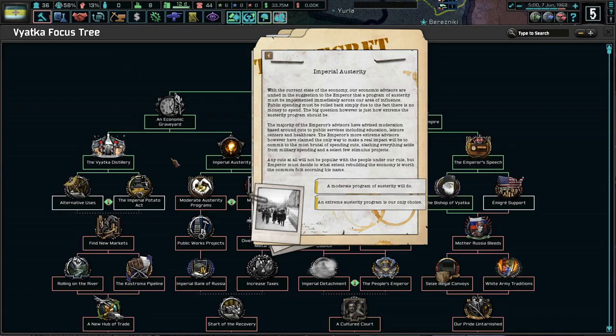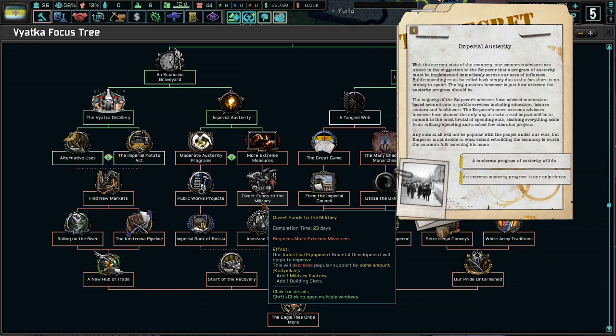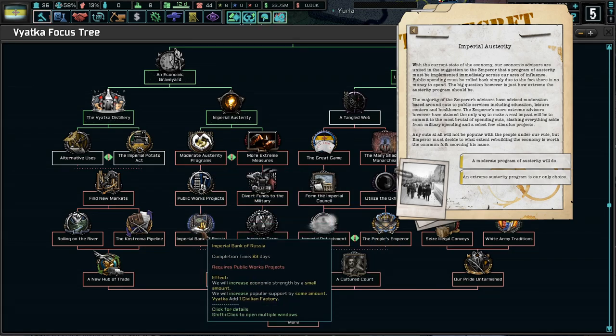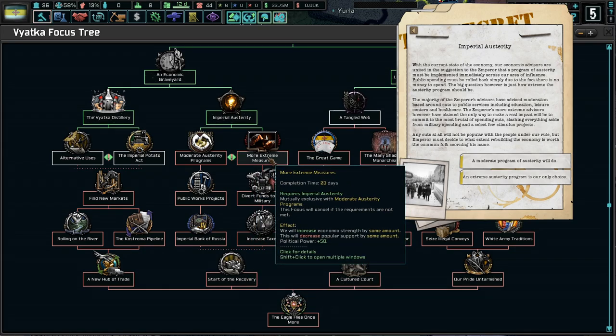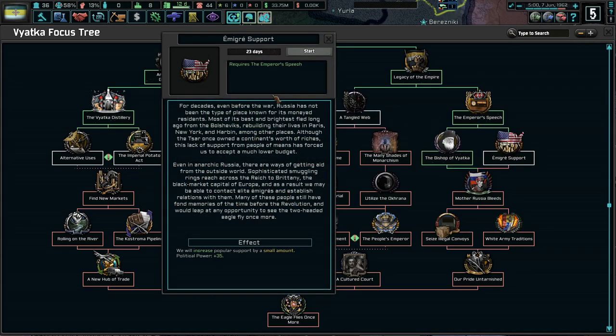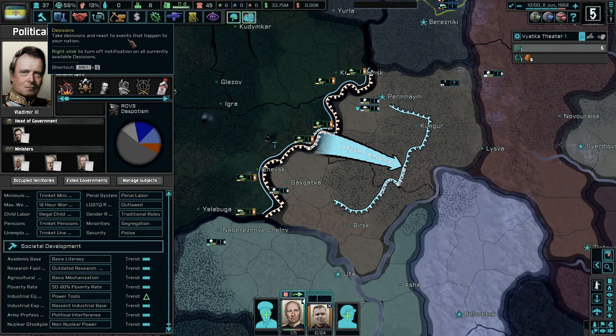Let's increase it by a little bit, why not. Imperial austerity, a moderate program — divert funds to the military, decrease support by a little bit. More extreme measures, increase economic strength, increase taxes, more infrastructure — not bad. Start of the recovery. I want to go with extreme — extreme sounds fun. For decades, even before the war, Russia has not been the type of place known for its moneyed residents. Most of its best and brightest fled long ago from the Bolsheviks, rebuilding their lives in Paris, New York, and Harbin. The Tsar once owned a continent's worth of riches — there are ways of getting aid from the outside world, sophisticated smuggling rings reaching across from the Reich to Brittany. We may be able to contact the elite emigres and establish relations with them — many still have fond memories of the time before the revolution.